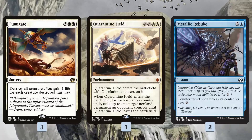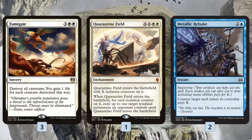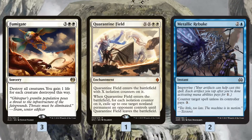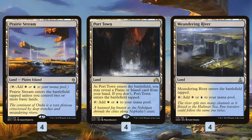If we have a bunch of clues out, we can pay two white, tap all our artifacts, and exile two, three, or four creatures for only two real mana. Metallic Rebuke is essentially a one-mana Mana Leak in our deck after about turn two — a very powerful way to keep our opponent's deck in check.